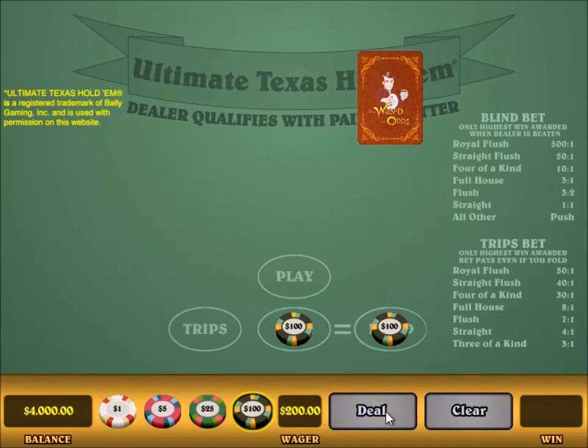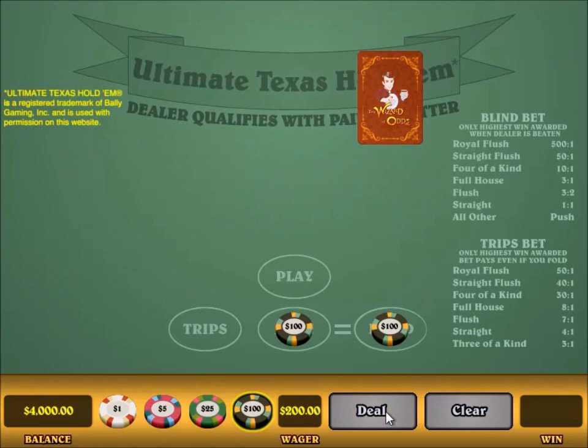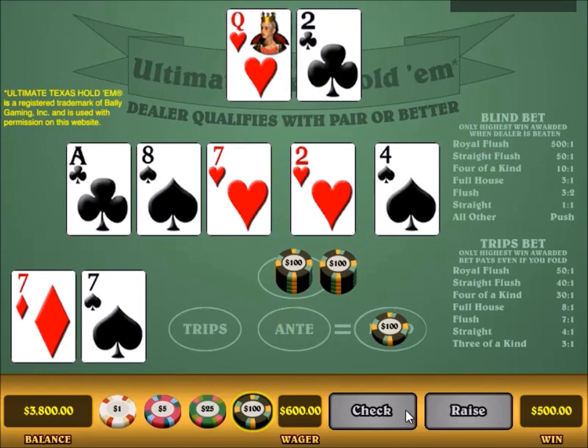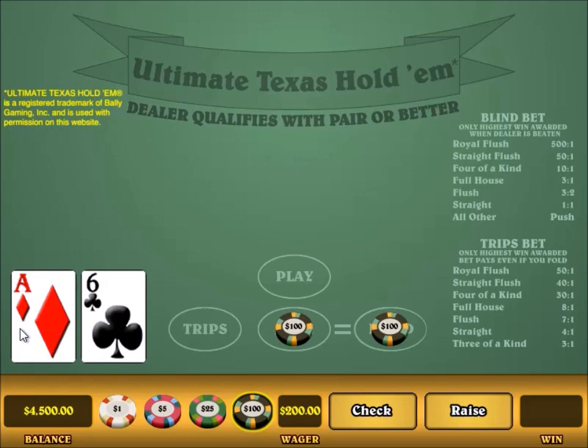A pair of sevens — with a pair, you make the big raise unless it's only deuces. Make the big raise, and I win. Ace-6 — with any ace, you always raise. It doesn't matter what the other card is, and it doesn't matter whether it's suited or not.